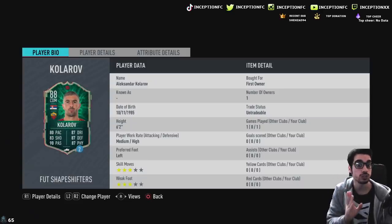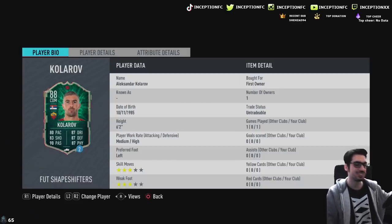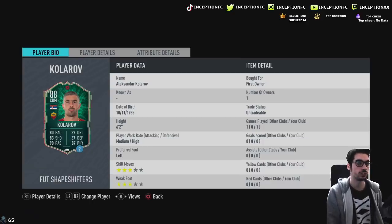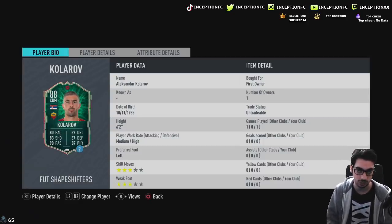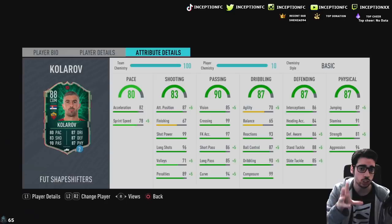But we're looking at Kolarov's card, ladies and gentlemen. We're looking at a card that is 6'2 with medium-high work rates, left-footed, 3-star, 3-star, specifically in that left center defense mid position. There are not that many cards you can compare Kolarov to in regards to having the left foot on the left side, 6'2 height, medium-high work rates with good general stats. If we take a look at his specific stats, we're looking at 82 acceleration, 78 sprint speed with decent shooting capabilities in the CDM position, especially since he has 99 shot power, 96 long shots.